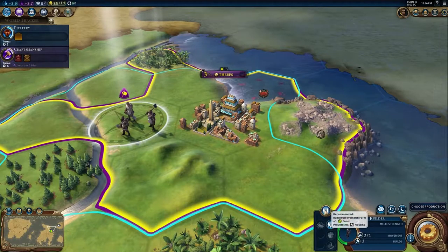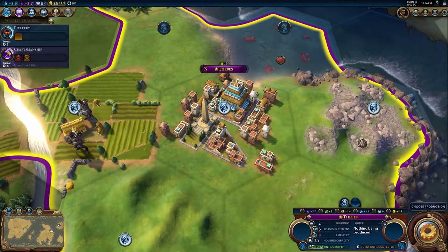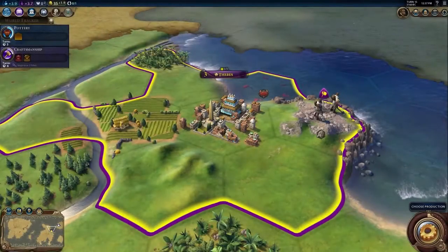Builders are a civilian unit that you train in your cities, but they have a limited number of charges before they disband. Most builders have three charges — three times that you can use them to build an improvement.